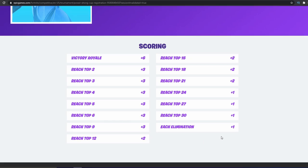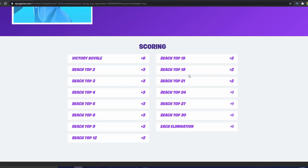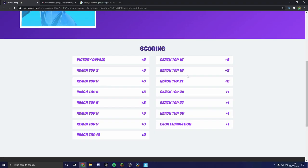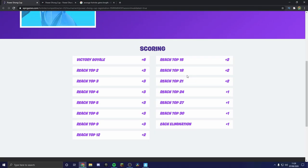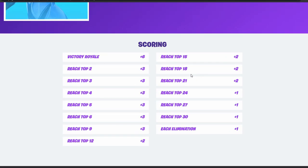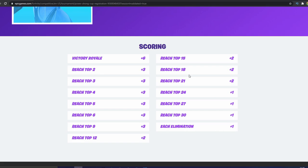Let's add up the placement points. According to my calculations, you can get up to 35 points just from placement, and you only get one point for each kill. That is an insane ratio — 35 to 1. There is no reason for you to fight at any point.